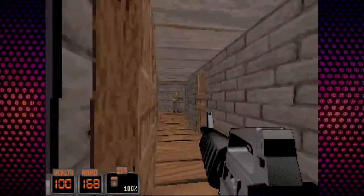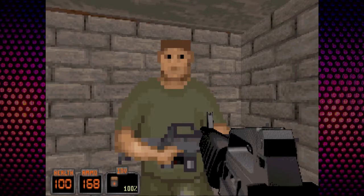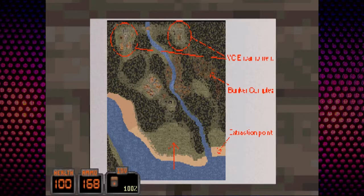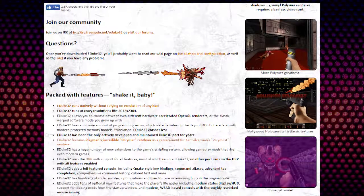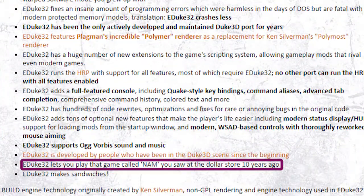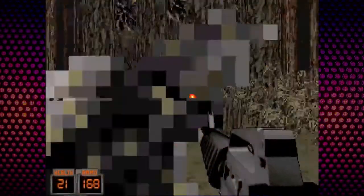Unsurprisingly, critics of the time weren't kind to NAMM. When the gaming public frothed at the mouth for more 3D, they got this instead. It was deemed an archaic reminder of why games had moved away from the Build engine, even at its budget price of $20 that swiftly nosedived into the bargain bin, if the EDuke32 page is anything to go by. It was at least recognized for its attempts to capture realism in an engine that also played host to Duke's alien-slaughtering one-liner bravado, but its atmosphere and tone are about all it has going for it at this point, truth be told.